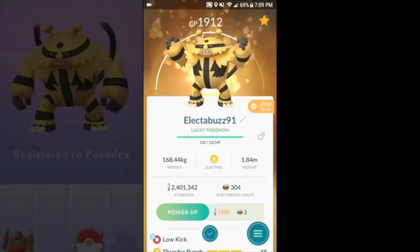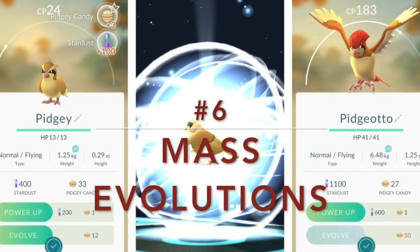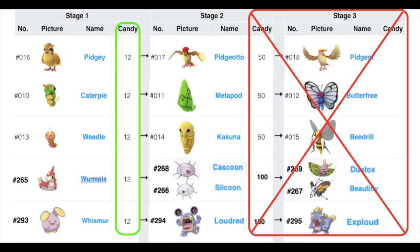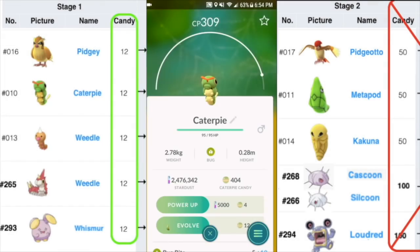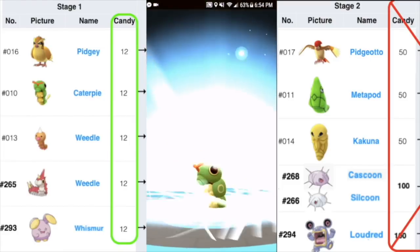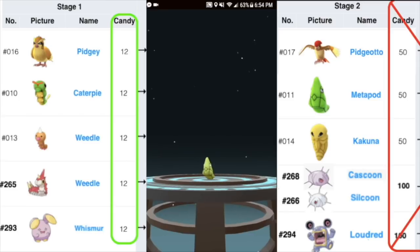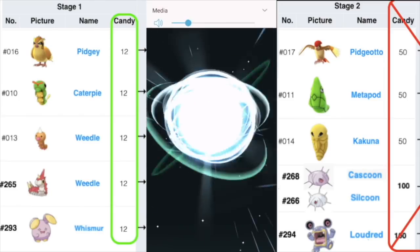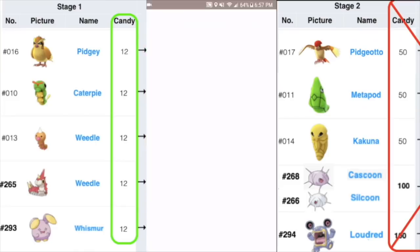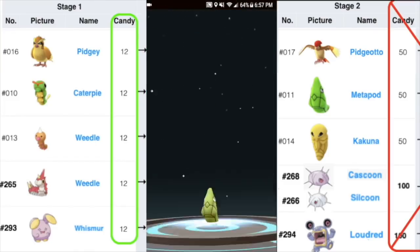Mass evolutions are key: evolving a Pokemon is 500 XP, or 1000 XP with a lucky egg. The five easiest Pokemon to evolve are Pidgey, Caterpie, Weedle, Wurmple, and Whismur — they all require just 12 candies to evolve. You only want to evolve them to their second stage. Catch as many as possible, save them all, turn on a lucky egg, then evolve them all at once. Don't transfer them right away — wait until after all evolutions are done.